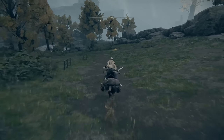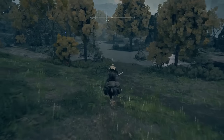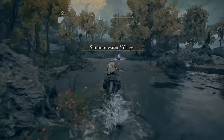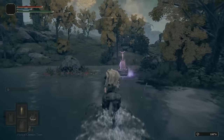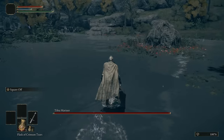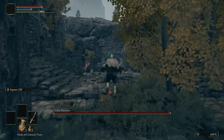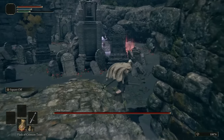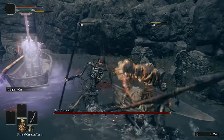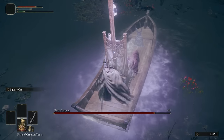Let's go down here. There's a site of grace you may want to get. So here, there's a guy on a boat — he summons enemies, but he's not that tough to kill. Either way, get him dealt with. He'll teleport around and spawn enemies, just do your best to get him dealt with. You've got that site of grace right there. Doesn't matter if you die. When you take these enemies down, you'll need to hit them once more on the floor to finish them — otherwise they'll stand back up.